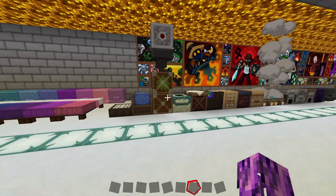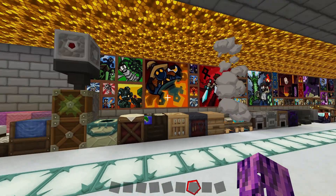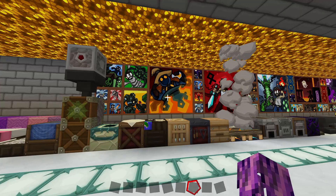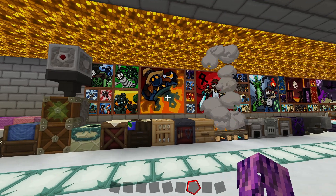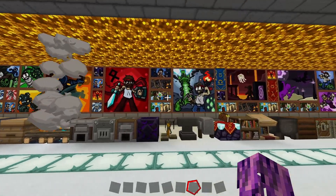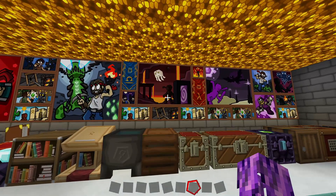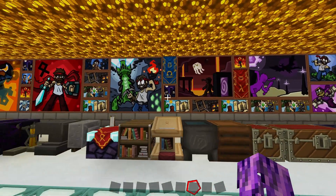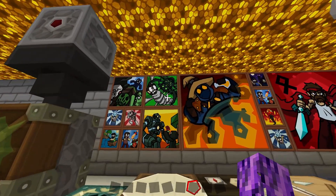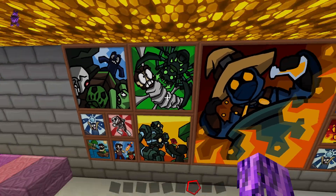We've got all the different paintings — that's one of the things you'll notice across different resource packs is that there's unique artwork for each pack. Here's a bit of a taste of what the art looks like in Pure BDCraft. Some cool stuff — you've got some nether-themed stuff, some ninja-y designs, which is interesting. I feel like this is like a Lord of the Rings type picture here with Frodo getting wrapped up by a spider.